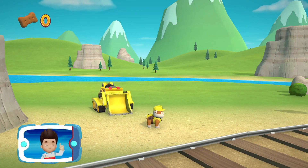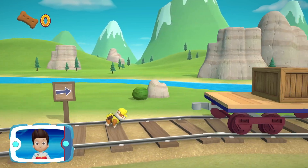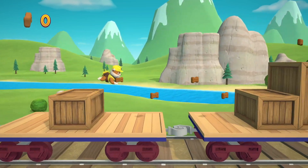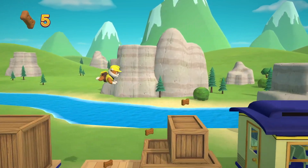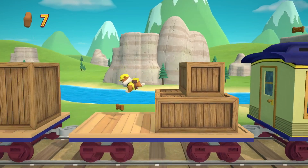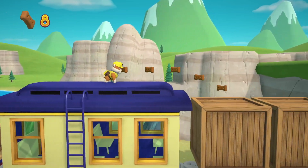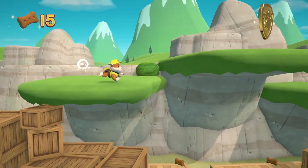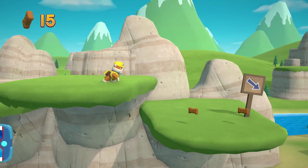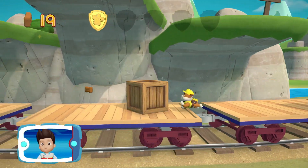PAW Patrol, we need to clear the path and reach those bunnies on the train bridge. There's a golden paw print close by! PAW Patrol, a golden paw print — you got it! See if you can find them all!